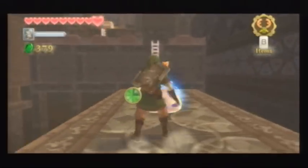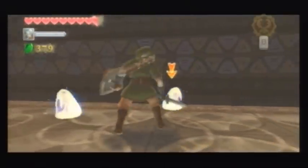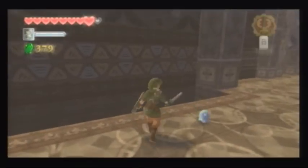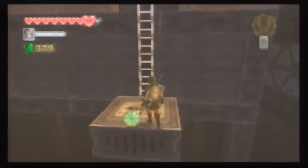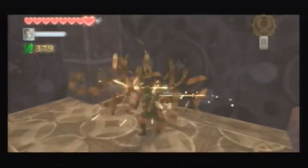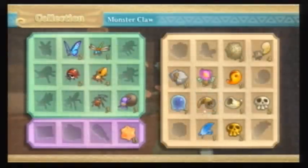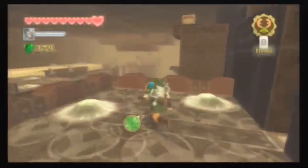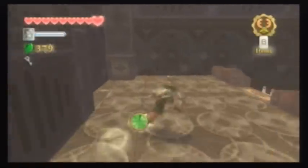I hate these guys, but they do drop Jelligunk, which is nice. We got a monster claw — awesome! I need more of those, I need a lot more. There should be a key in this chest, if I'm not mistaken. Oh yeah! That's pretty much all you can do in this room for now.